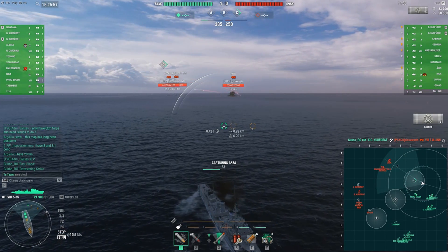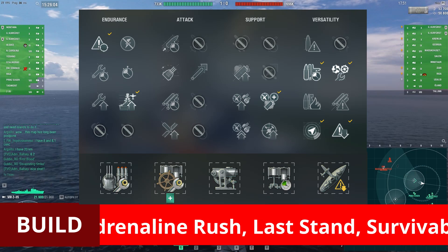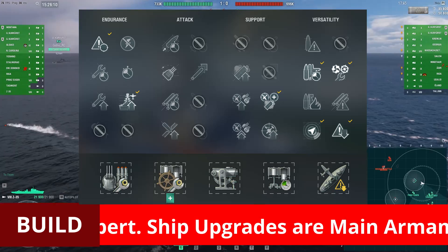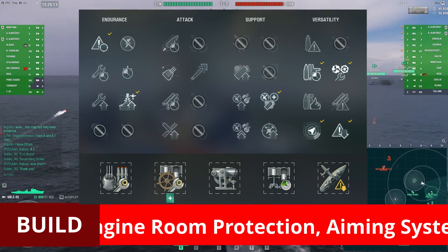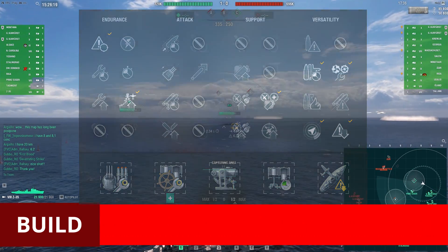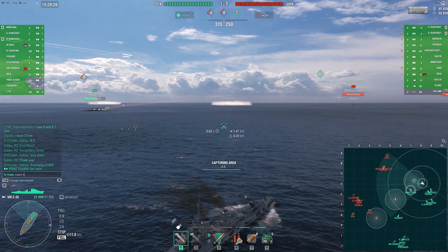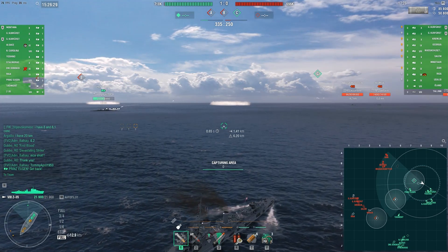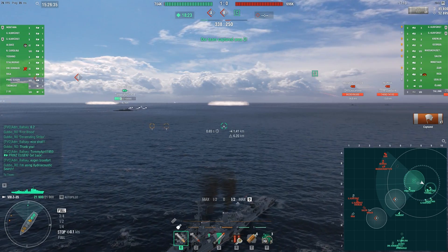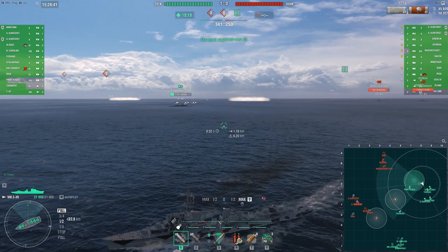Let's crack on with the Z-35, starting with putting up the complete ship builds, including modifications and captain skills I've been using while testing the Z-35 during the last few weeks. I've been revisiting a lot of the German destroyers in recent weeks since the buff to the line's high explosive armor penetration, and I must admit to have been on occasion pleasantly surprised with the HE's performance. It was no secret the line had fallen a little by the wayside and was in need of some attention. All that practice in German DDs had not been in vain, and proved quite fruitful when getting to grips with the Z-35.